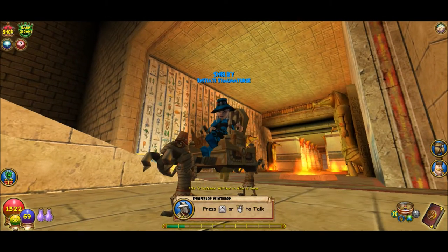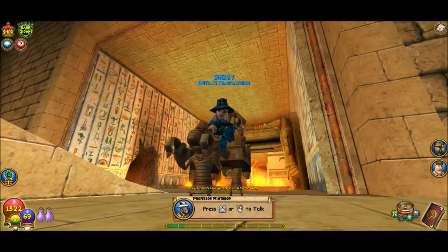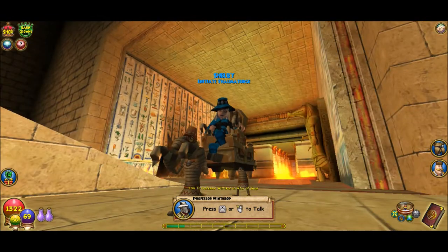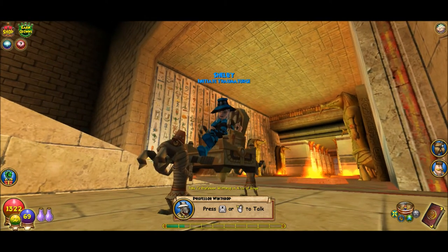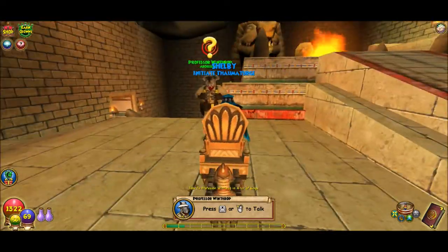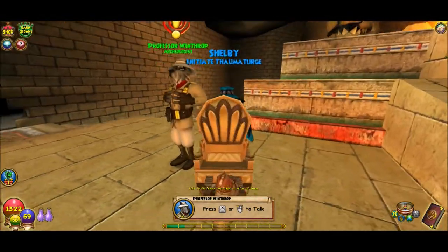Hey guys, this is Shelby on Shelby's Edge. This is episode 8 of Wizard 101 Tips and Tricks. I just hit level 12, so there's a few things I need to do and get out of the way. I need to get my next crafting recipe going, I need to do some gardening, but those are the main ones I'm going to hit on at this point of the game.